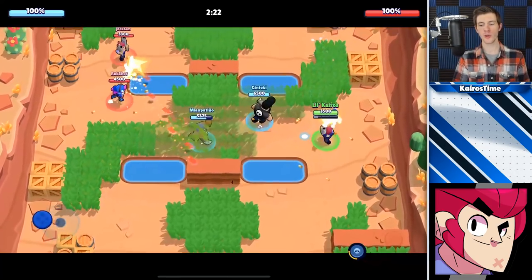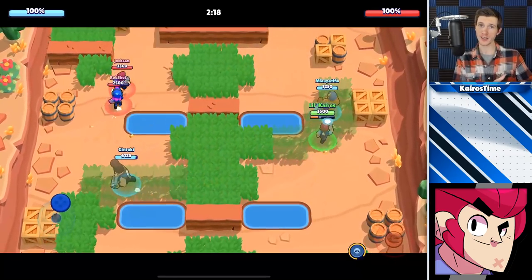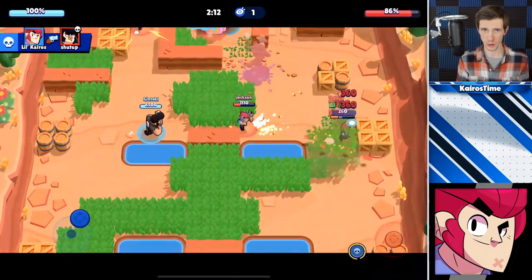For Colt, you should lead your shots where you think the enemy player is going to move and then mirror the enemy's movement pattern so that as many bullets actually hit them as possible. This takes practice and fast reflexes, but it's definitely going to improve your Colt gameplay.